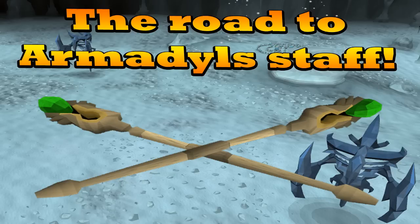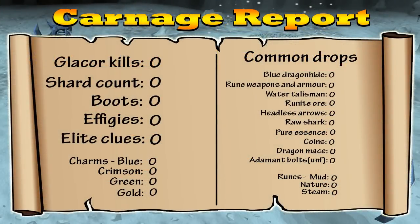For those of you who don't already know, Armadale Shards are dropped by Glacors, a monster that you can fight once the Ritual of the Margerat quest is complete. I will be recording all the kills and drops along the way through my carnage report, which you should be able to see on screen now, and keeping all the loot until the end for a final price check, so hopefully there will be some bank made by then.